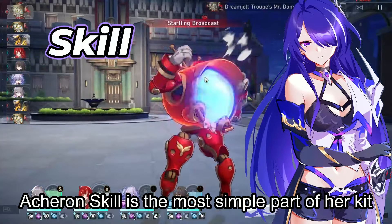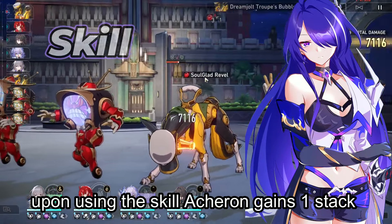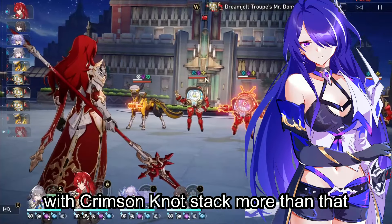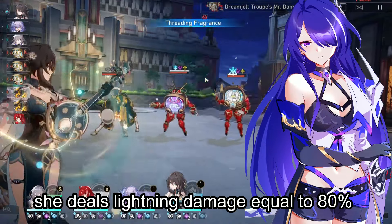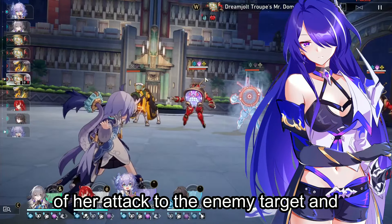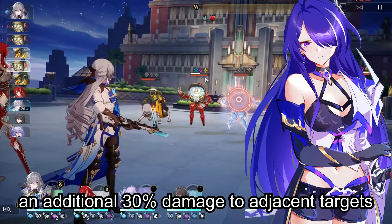Acheron's skill is the most simple part of her kit. Upon using the skill, Acheron gains 1 stack of Slashed Dream and inflicts a Crimson Knot stack on the enemy target. She also deals lightning damage equal to 80% of her attack to the enemy target, and an additional 30% damage to adjacent targets.